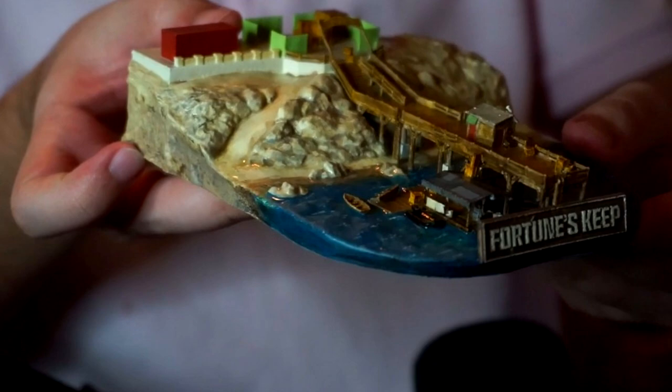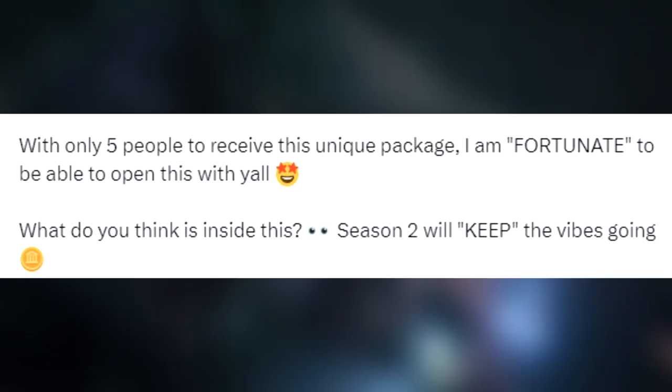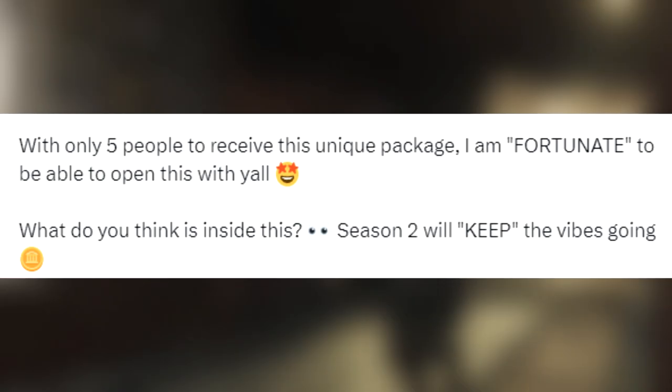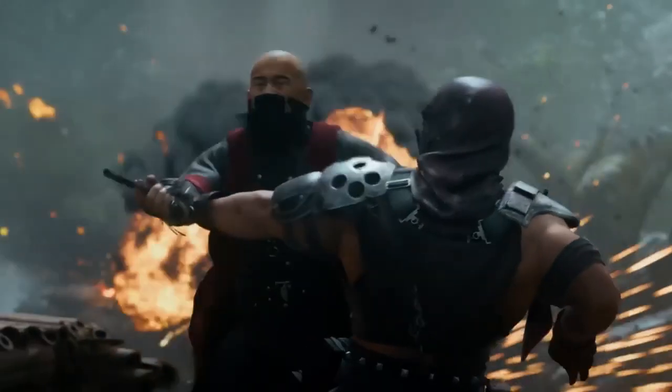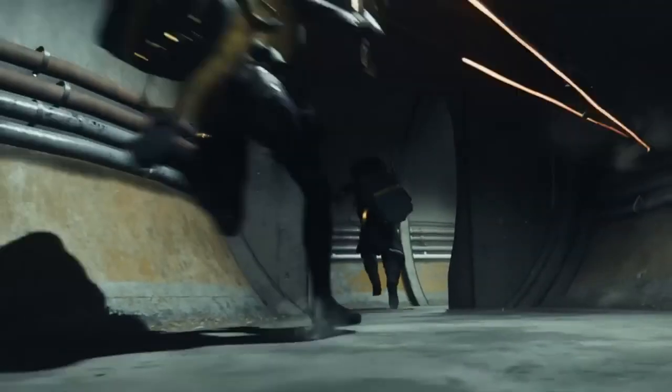To hype this up, the guy on Twitter basically said: "I am fortunate to be able to open this with you — what do you think will be inside? Season 2 will keep the vibes going." Right there it says Fortune's Keep in his tweet, which explains what was going on before he even opened the package. The model looks incredible.